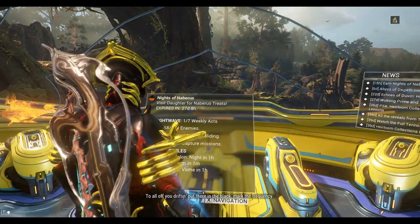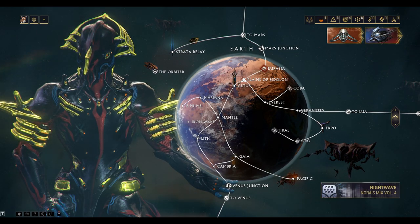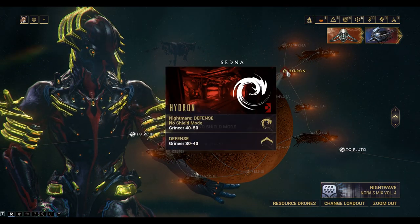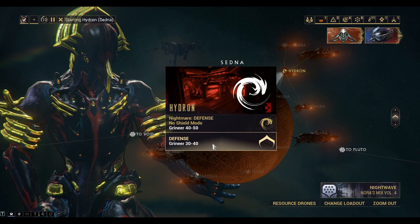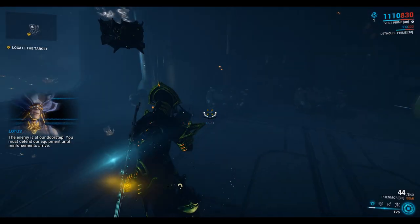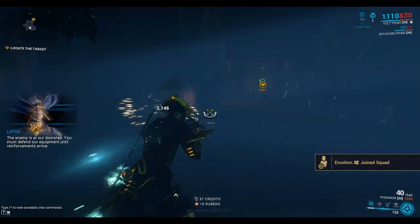So I've got the Riven mod equipped. For this one I'm going to turn on public grouping and I'm going to go to Sedna — Hydron on Sedna. Just the standard defense mission, not the Nightmare of course. This one's quite often frequented by other players, so it's very easy to get a group on this mission.